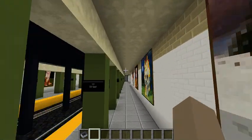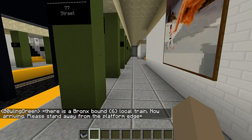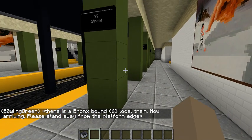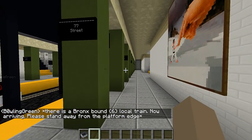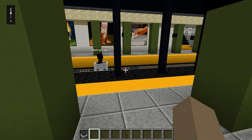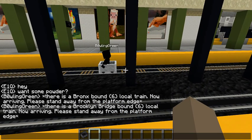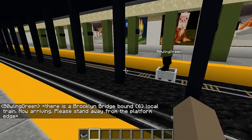Both platforms are pretty much identical. There is a Bronx-bound 6 local train. Please stand away from the platform edge. Actually, no — that's a downtown 6. There's another 6 coming.